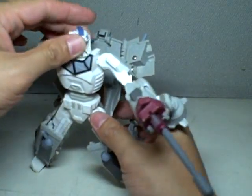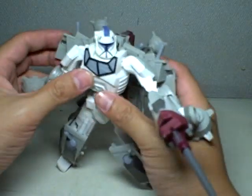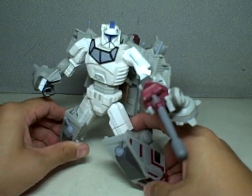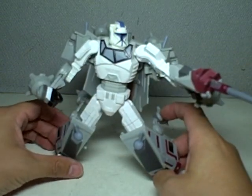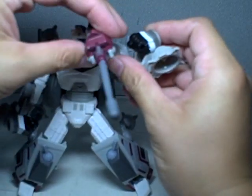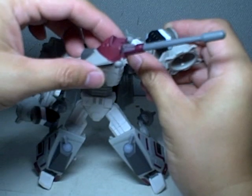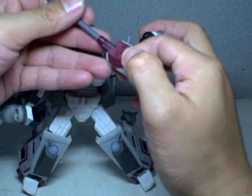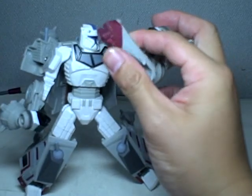Not the best bot mode among the crossovers, but definitely a good one — a worthy bot mode for display. He's got a gun which also becomes the tank turret of the ATT that fires a missile once you push this button. And the whole barrel of the gun is gone.